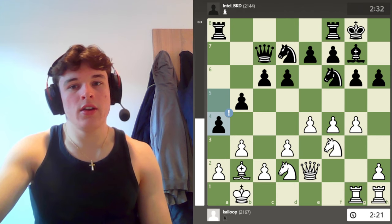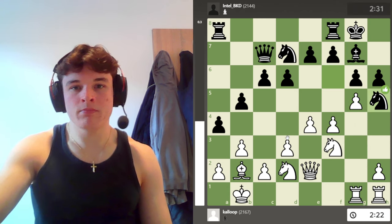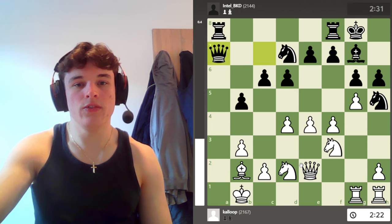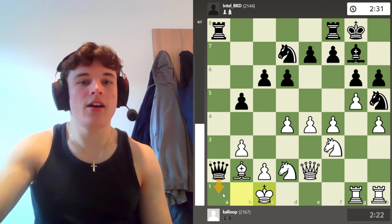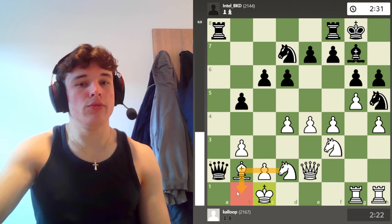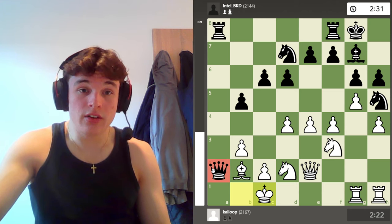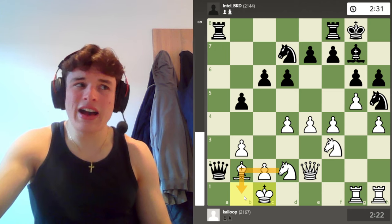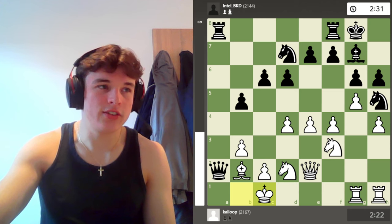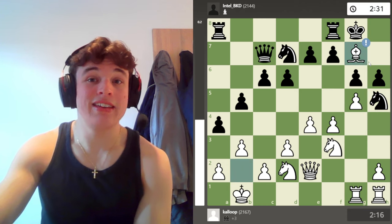I'm not actually very worried about my queenside. For the sake of argument, let's imagine my opponent gets a battery and gives me a check — he can't make use of the a1 square to threaten my king because my bishop controls a1, and I always have the option of dropping this knight back to b1 if need be. So even though it looks really scary with this battery, I do have adequate defense in a lot of positions. This is just for demonstration purposes — it isn't a line I would actually play.